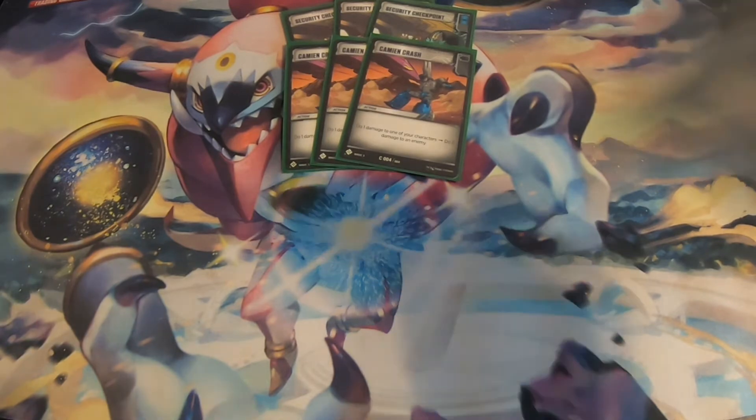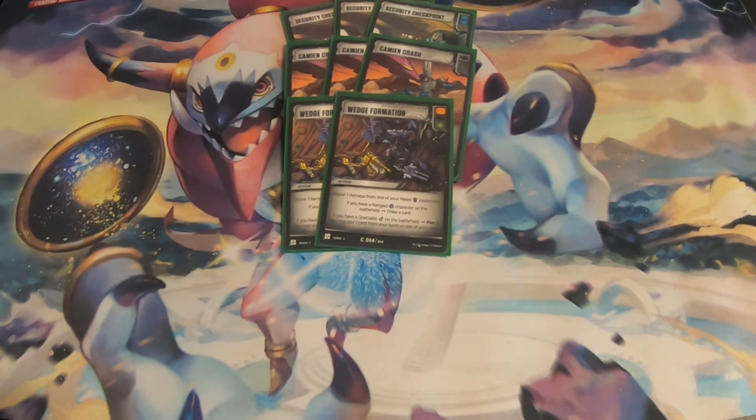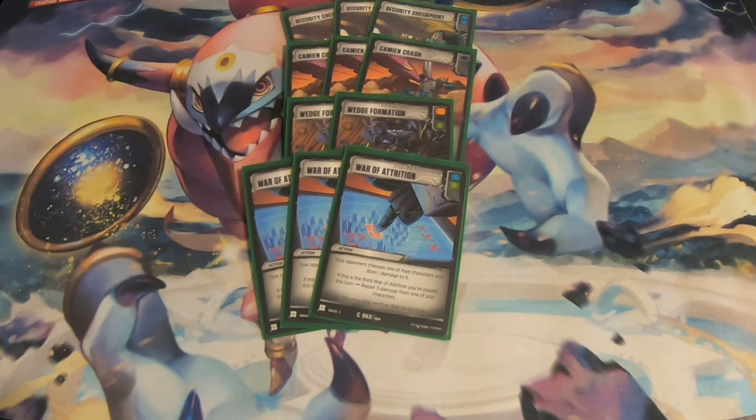We are playing 2 copies of Wedge Formation. Since it has an orange and not a blue pip, we're only playing 2, but it lets you negate Horrible's ability hitting himself while still pinging a damage to your opponent. It's also a green pip you can bring to your hand, and you get to draw off of Bludgeon being in his ranged mode. We're also playing 3 copies of War of Attrition, a blue-green pip card — if you play all 3 at once, your opponent distributes 3 damage to their characters, and you heal 3 damage from yours, which is particularly good for Horrible since he'll be dealing a lot of damage to himself.